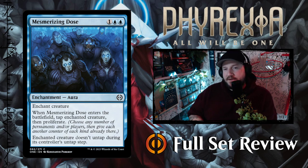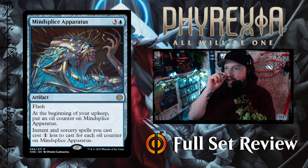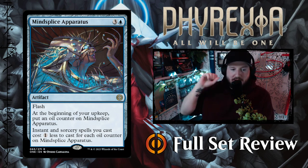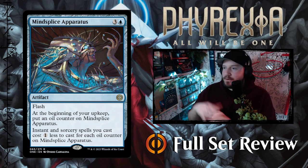Then we've got Mind Splice Apparatus — three and a blue for an artifact with flash. At the beginning of your upkeep, put an oil counter on Mind Splice Apparatus. Instants and sorcery spells you cast cost one less to cast for each oil counter on Mind Splice Apparatus. This is Haughty Djinn as an artifact, and I love it — especially because it has flash. You can cast it on your opponent's end step, immediately get one more oil counter on it, and things get cheaper. I might replace Haughty Djinn with this.